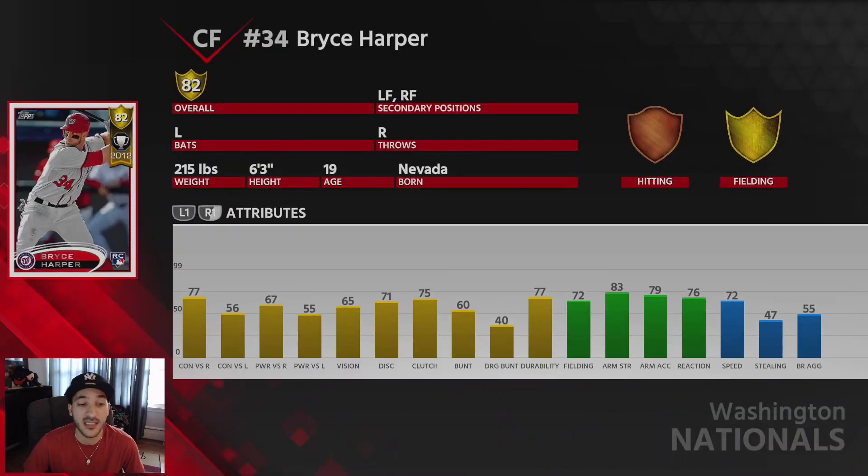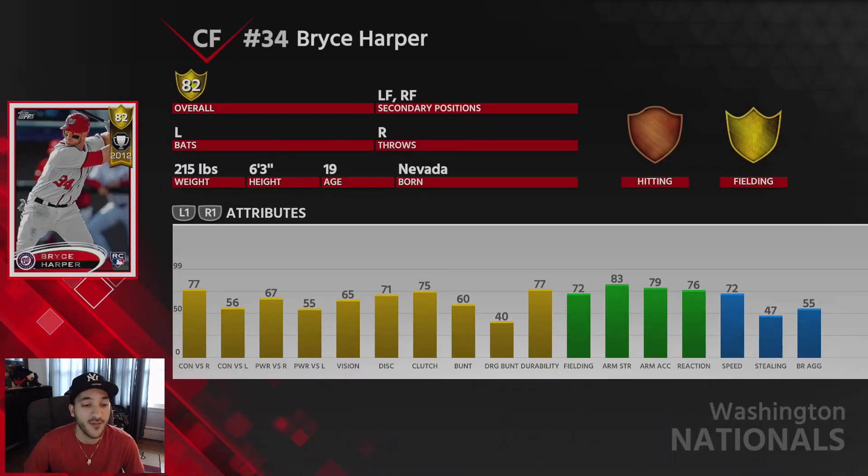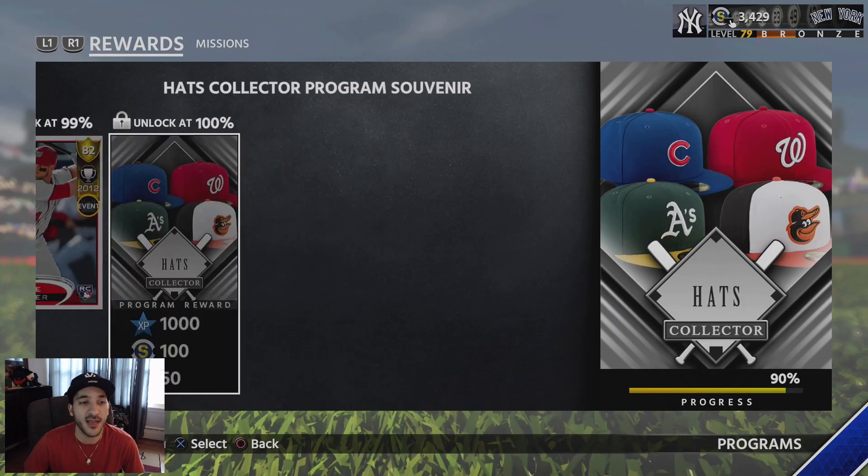Bryce Harper is an 82 overall card. He has 77 contact versus righties, 56 versus lefties, 67 power versus righties, and 55 versus lefties with 65 vision. His hitting stats are okay — obviously better versus righties, but there are better gold cards out there already. Fielding-wise he has 72 fielding, 83 arm strength, 79 arm accuracy, 76 reaction, and 72 speed. It's a good overall card, but there are better gold cards out there already.